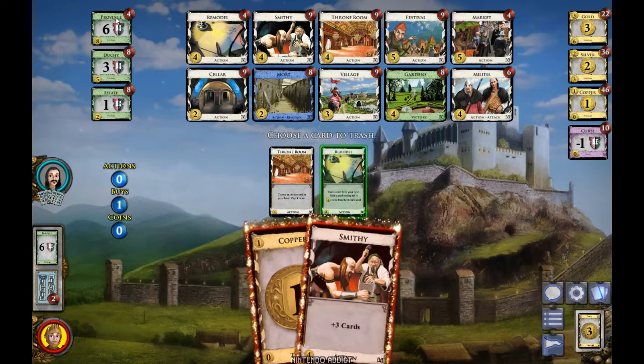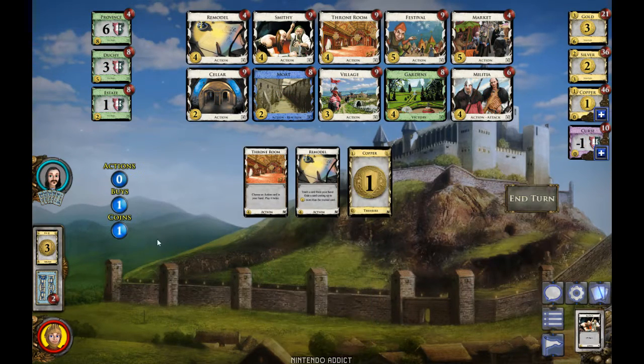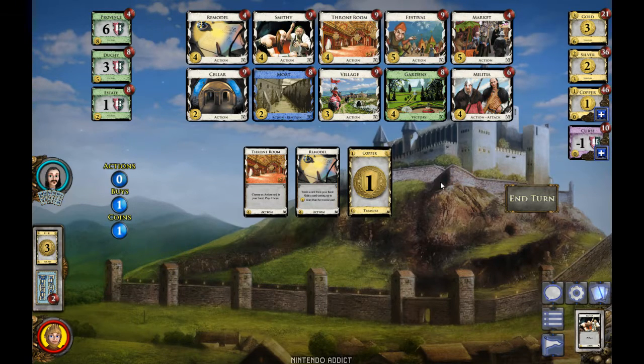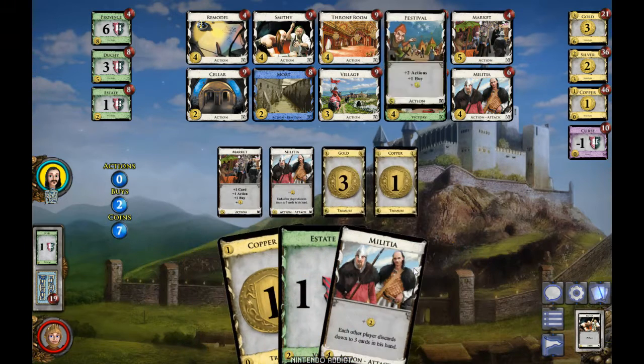It's better to do that a little later but I think it's worthwhile. I can trash the Smithy which costs four and get the Gold back. But then I'll only have one coin and I'm not buying anything that costs one — I'm not buying Coppers because the average value of cards in my deck gives me more than one coin. Since you only draw five cards at the start of your hand, you want them to be as high-valued as possible. That's why trashing cards can be extremely useful.